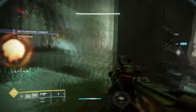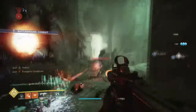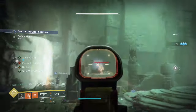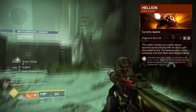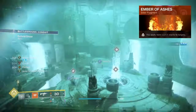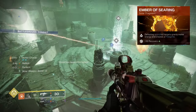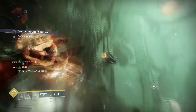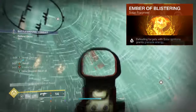A certain combo will cover the three key areas heavily used in the build. For aspects and fragments you'll want the following: Touch of Flame so that fusion grenades can explode twice. Helion, where activating your class ability grants you a solar mortar that lobs flaming projectiles and scorches targets. Ember of Ashes, where you apply more scorch stacks to targets. Ember of Searing, where defeating scorched targets grants melee energy and creates fire sprites. Ember of Sindering, where your class ability recharges faster when you scorch targets. And Ember of Blistering, where defeating targets with solar ignitions grants you grenade energy.